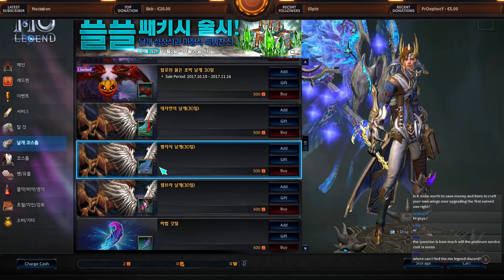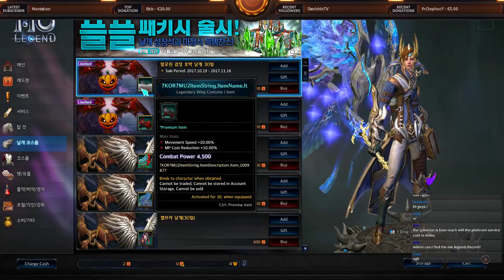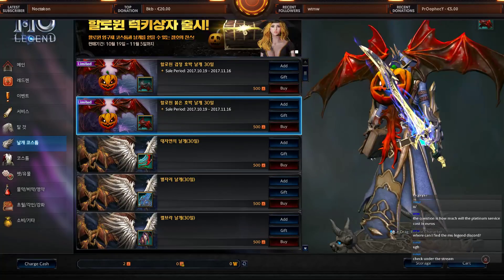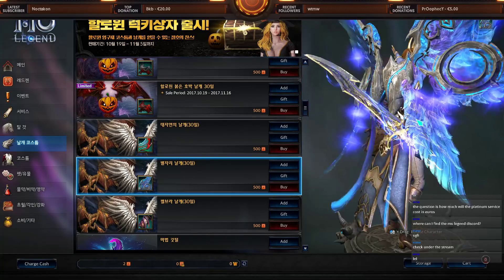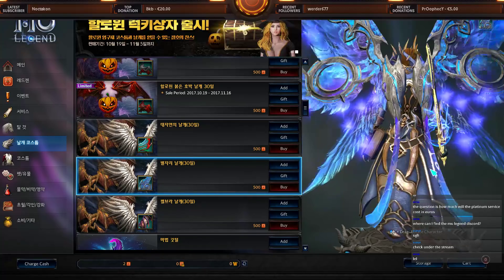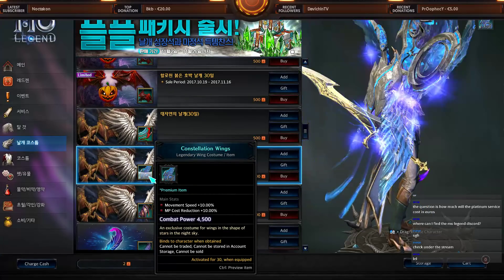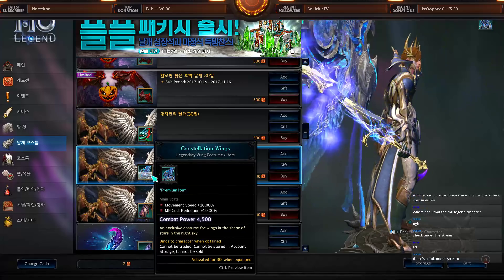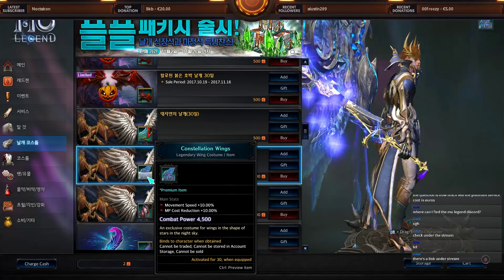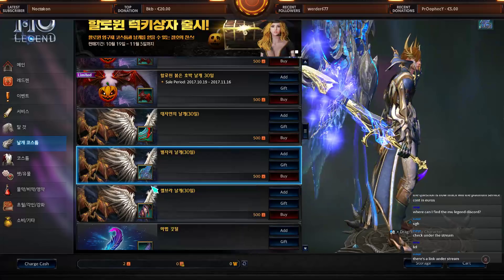Now we have the cosmetic wings — as always, wings have the same stats. The ones shown are limited Halloween event wings, so you probably won't have those. The best-looking one here gives 10% movement speed and 10% MP cost reduction. However, on EU/NA it's only 3% if the screenshot posted in the Legend Discord by a CM is correct.